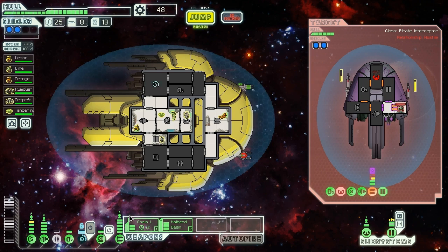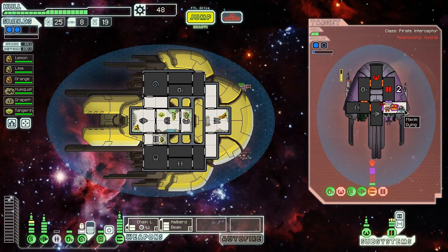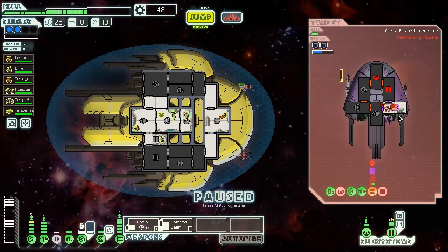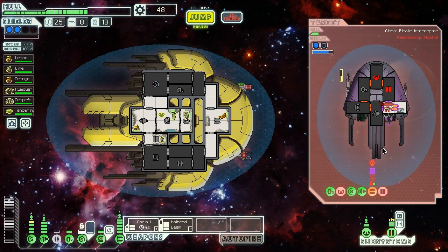He's almost got the weapons back up where he could potentially use them against us. We're going to mind control the captain again, but he's not interested in fighting. We're going to go for the halberd beam combo then and murder both of them. He actually took damage from that too — he's down to 13 health. As long as this shot gets in before he destroys the system, we should be able to kill him safely. But this isn't going to work — he's going to blow his own ship up. Mind control, stop! I don't want to destroy it.